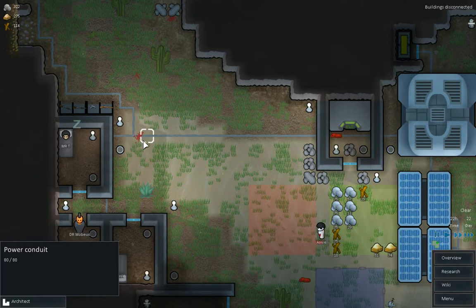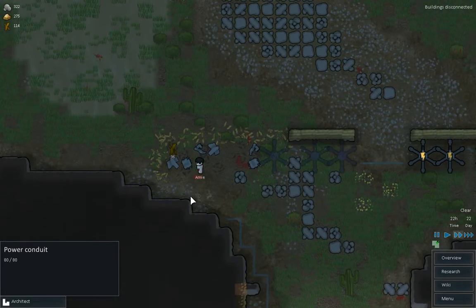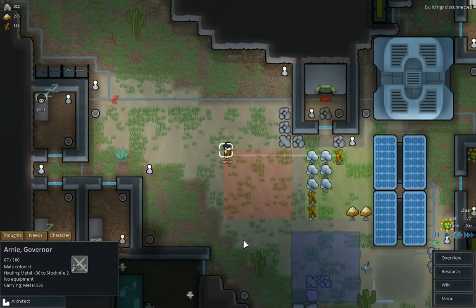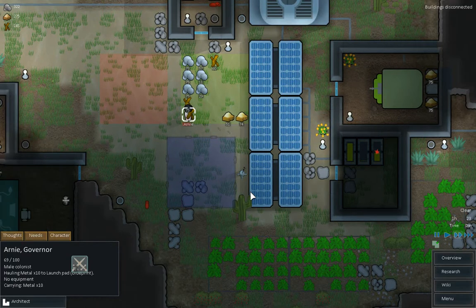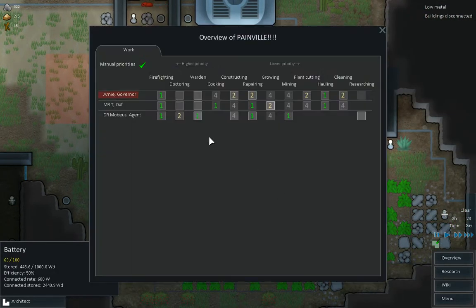Oh nice blood. Can that blood be cleaned? No. So Mr. T's back in bed, Arnold is up and awake and he's on 67 health — seen better days. But at least this is actually the first time I've come to a game where they've been knocked down and I've actually survived. That battery needs repairing as soon as possible, sooner rather than later.